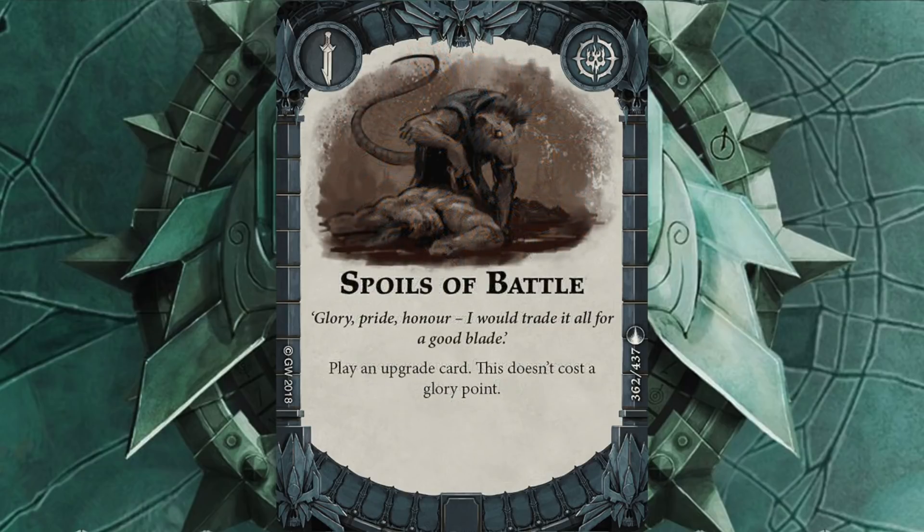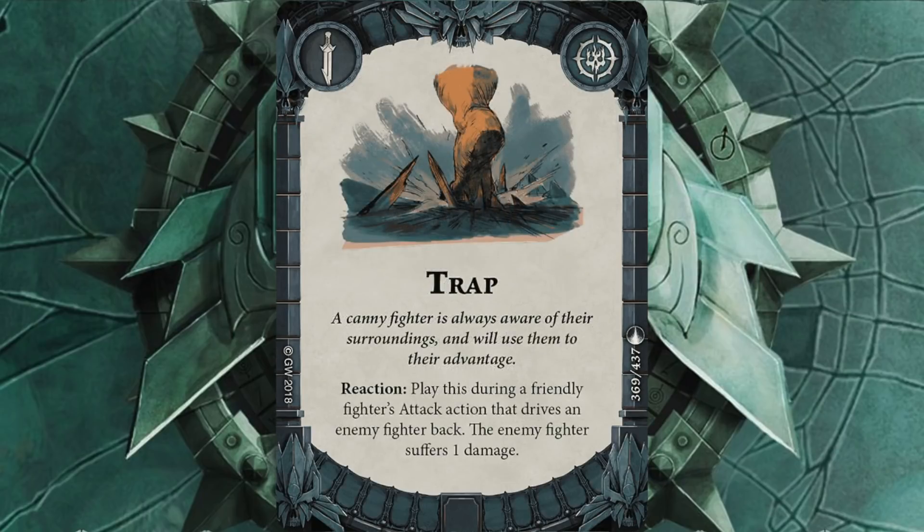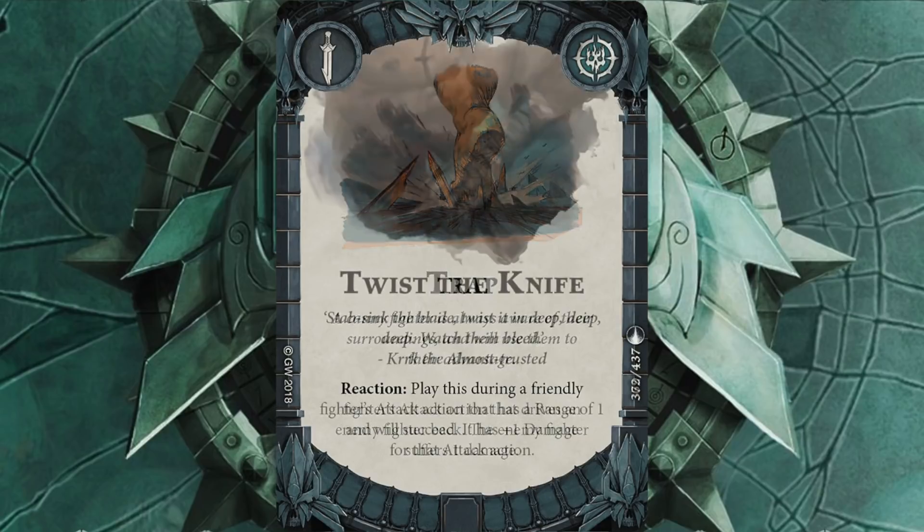I've then got Spoils of Battle. This would be useful in turn with Ready For Action, just in case I'm glory-starved. If it comes out later in the game and I'm doing very well, it might be a bit of a wasted ploy — but it's not the worst position to be in if you're sitting there going, well I've got all this glory, I don't need this card. First world problems. I've then got Trap — the minute I push someone back I can do one damage to them — and I've got Twist the Knife, which is when I do a successful attack, do one damage to them. Could possibly use that to score three or four damage in one go. Frenzied Stabbing could make it five, which will make any of his guys targetable.